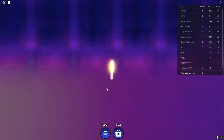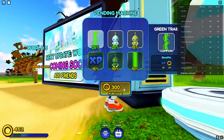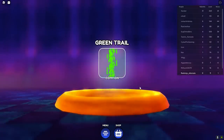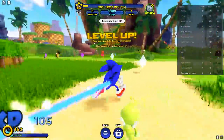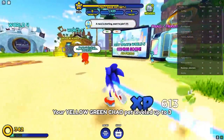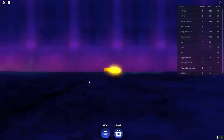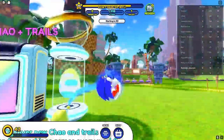Go to the 300-coin station and roll for a Chow or Trail. Boom — we got a yellow Green Chow. Nothing fancy, just enough to give us some experience. Try again — another Green Chow, but we already have the blue one so we won't use it. Equip that pet and start the process again. We got 300 more coins, so we'll roll one more time. It's all about luck — we got some experience but no Chow this time. Let's speed this up and get more rings.